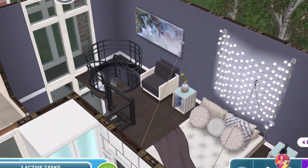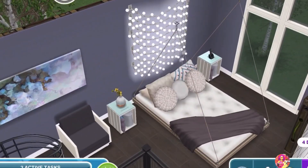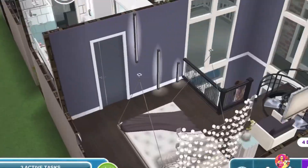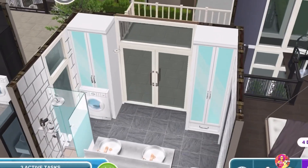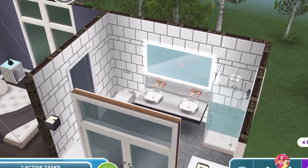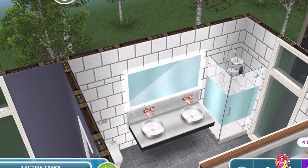Up the stairs is the only bedroom, which is lofted, so Mike can see whoever is coming into his house. He has a lounge chair as a bed, and I love these lights as well. His ensuite bathroom is in here but in white, set up exactly like the other one.